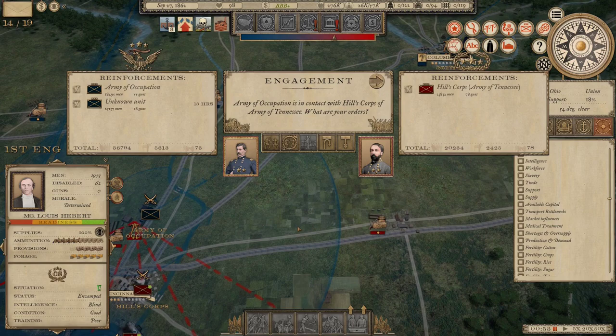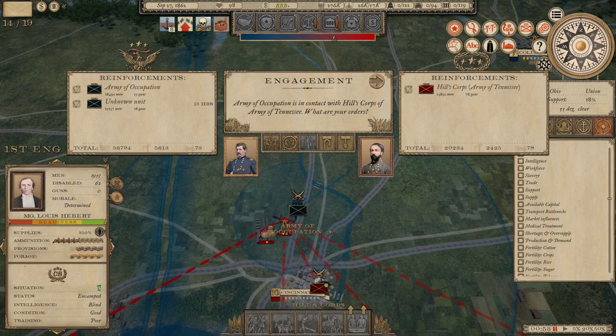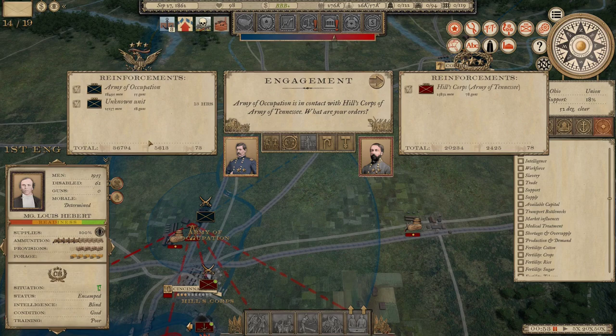We've got another fight at Cincinnati. It looks like McClellan took advantage of Yule being off chasing Scott in eastern Kentucky and has come down and hit Cincinnati while we only have one corps present — and the army commander Sidney Johnston is not present for this battle either. It's Hill on his own against over 40,000 men, outnumbered almost two to one. I'm going to end this episode here and make the battle between McClellan and Harvey Hill the next episode, with the two episodes posting at about the same time.